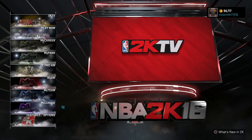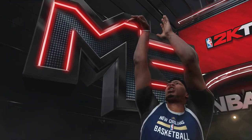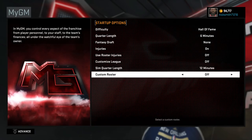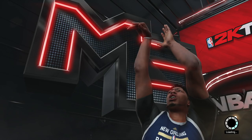You guys can play with these guys, and I'm going to show you how. If you want to start up a MyLeague or MyGM, do it right now. I'm just going to do MyGM — you can do MyLeague if you want. Let me do Hall of Fame, six minutes. I'm not actually going to play with this MyGM, but I'm going to show you guys how you can get the draft class and draft these players, and do whatever you want to do with them.